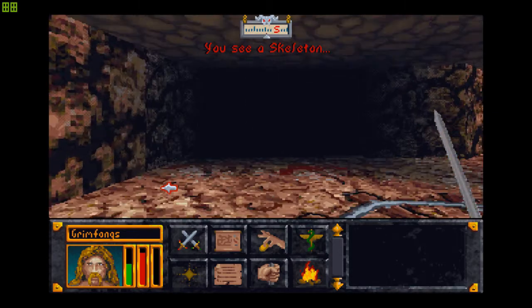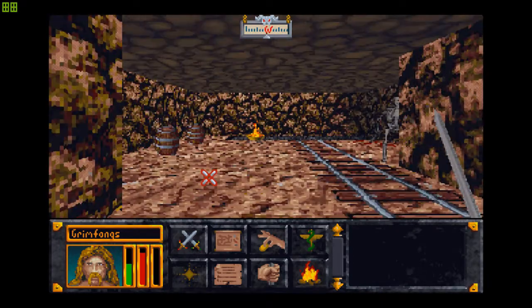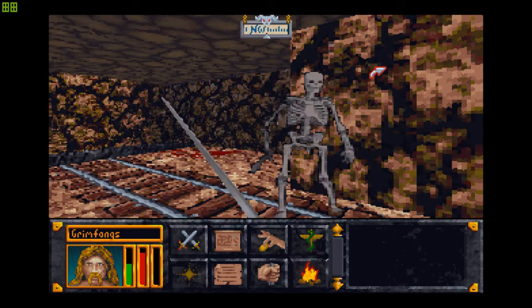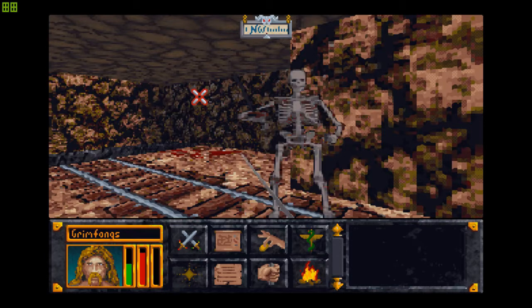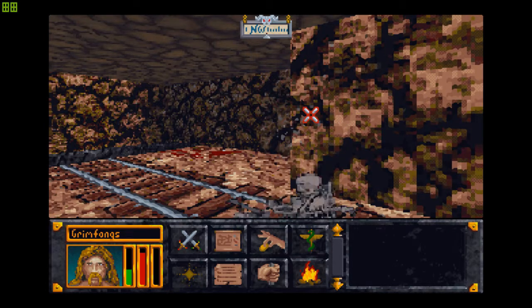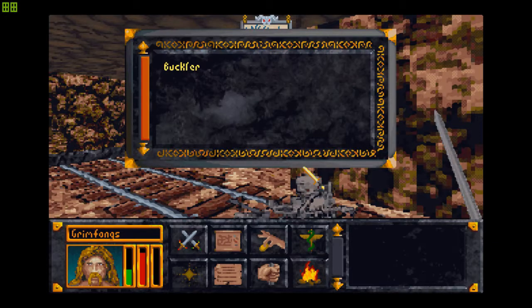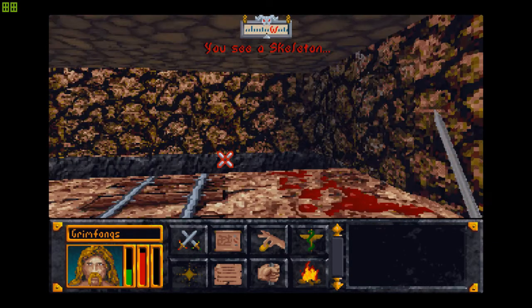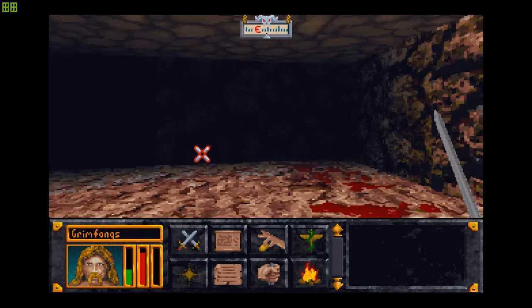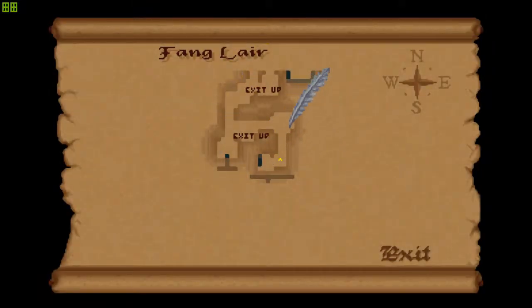A buckler? Nah. What is with all these poor skeletons? This seems to be a dead end as well. Let's retrace our steps and see where we have to go. Another buckler — no gold for me. I can pick up those bucklers but they don't really fetch a lot of gold, especially coming from someone who just sold an Ebony Helmet.